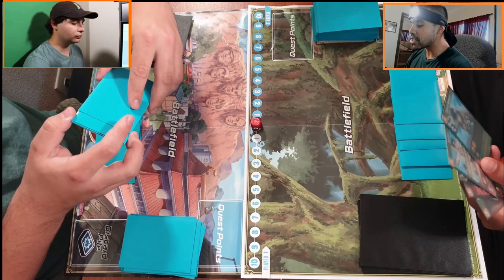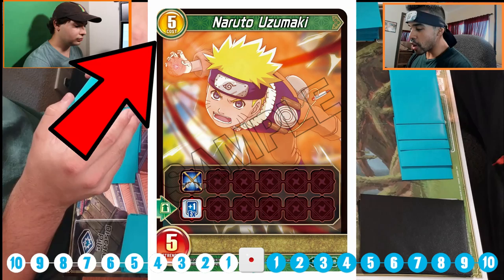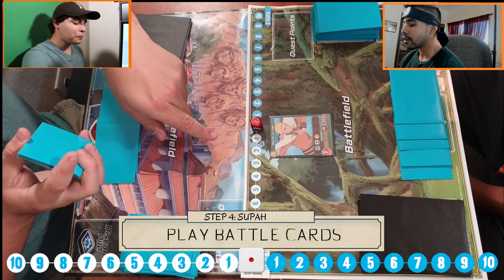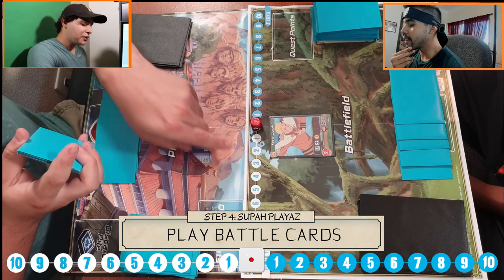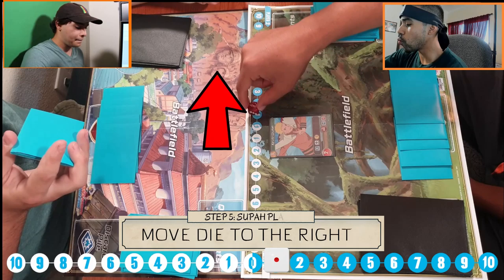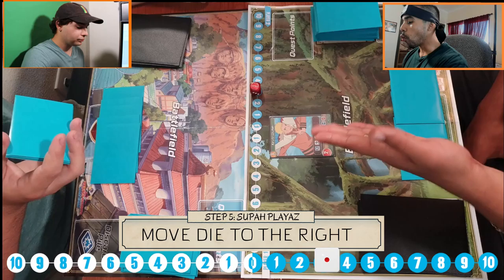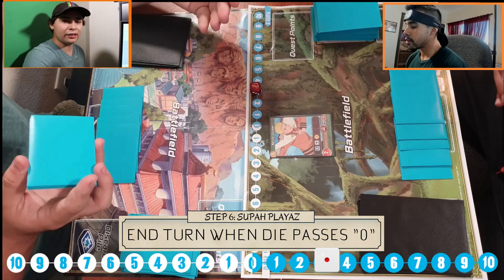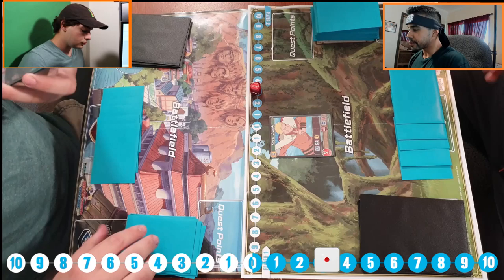I'm gonna start off by playing Naruto Uzumaki. When you play a card, the number on the top left corner makes the counter go down that many. Since he has a cost of three, your timer goes down three — it goes to the right always: one, two, three. Once the cursor moves to your opponent's side, I automatically end my turn. If there are any effects when you play a card, you still get the effect, but your turn ends right after. Alright, so that's it — guess it's your turn.